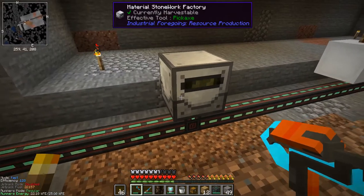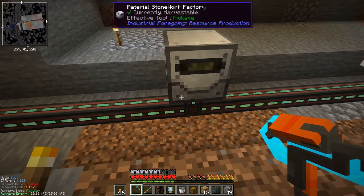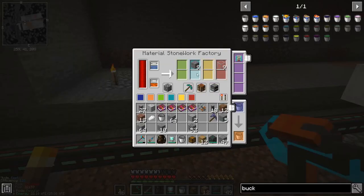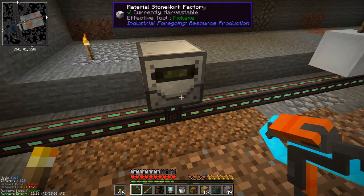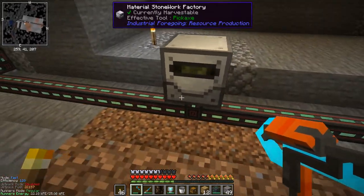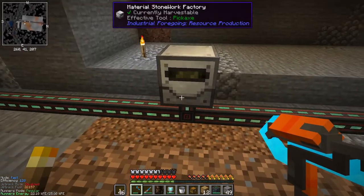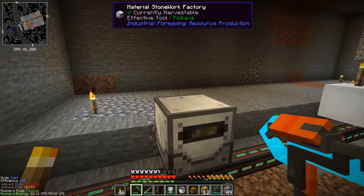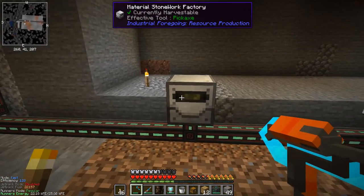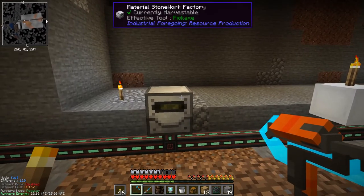There is a solution I saw in the comments of another video - vanilla hoppers actually work. I need to rewire this a bit: put a hopper underneath and only output the one I want into a drawer. I like to have them in a row with storage drawers on top, but we can't do that here. So I'll have a drawer at the front, a hopper behind it, and the Material Stoneweight Factory on top of that. Let me grab a hopper and try to get this sorted out.